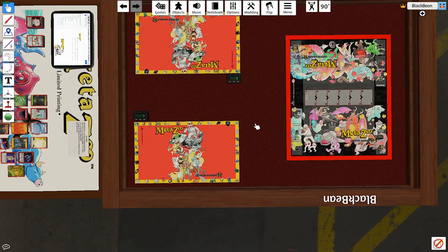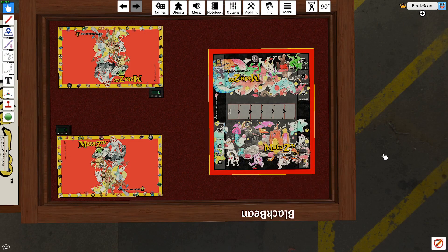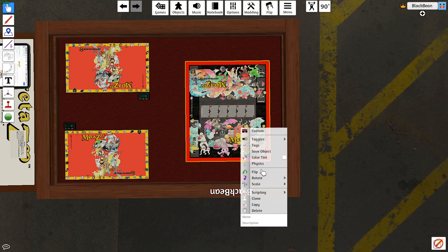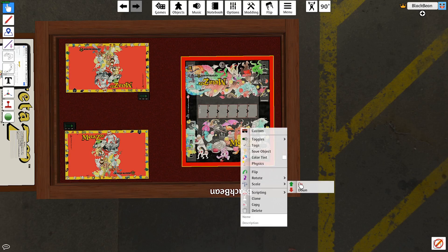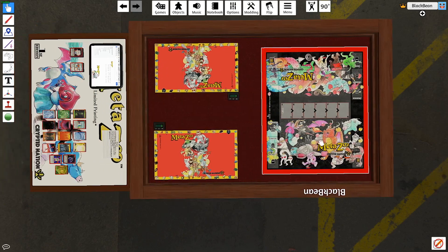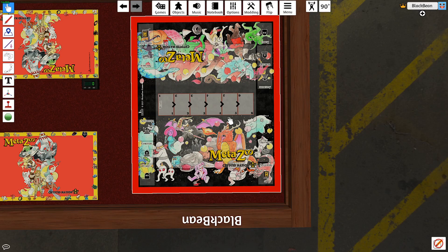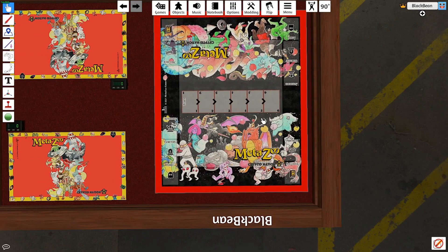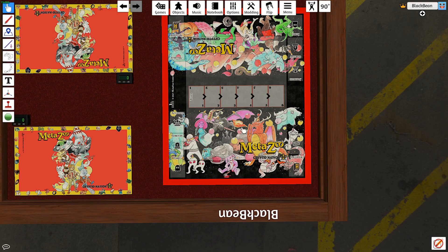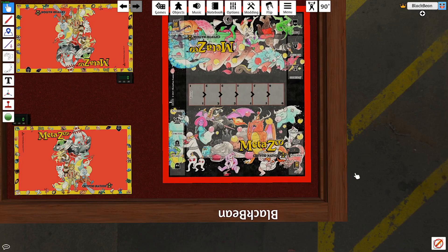Starting off, you can increase the size of these playmats if you want — just right-click it, hit scale, and click up a little bit. If you don't want the playmat to move around accidentally, just right-click it, go to toggles, and hit lock. Now you can't move it around. Do the same thing with the life point counters and the other playmat — toggle lock so you don't misclick and move them.